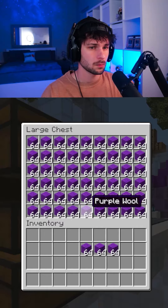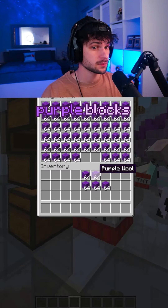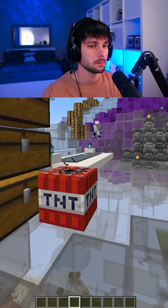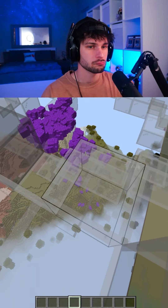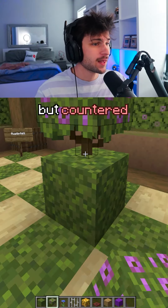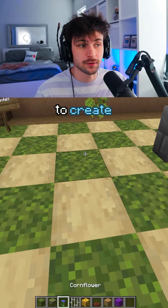In Block Battles, this player wondered why they got kicked from their clan, and this is what the leader sent me. That's a lot of purple blocks. Do you think they should have been kicked?